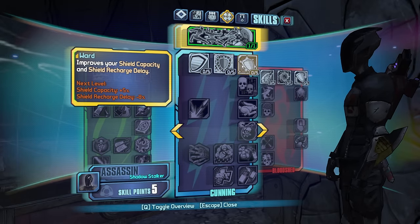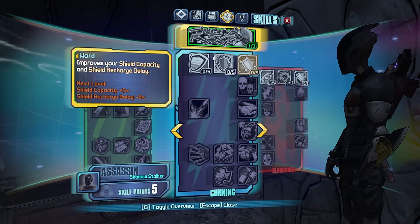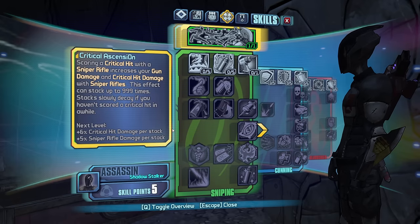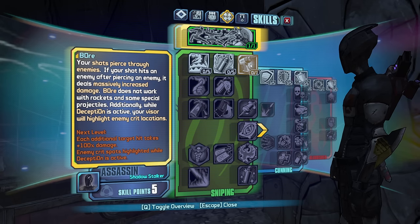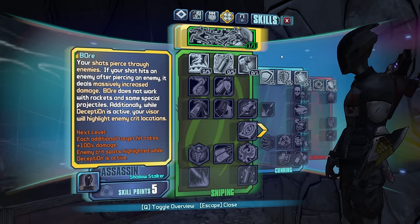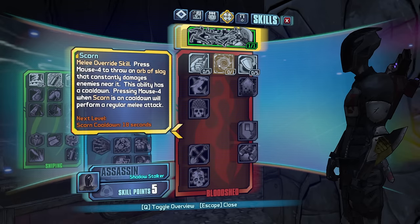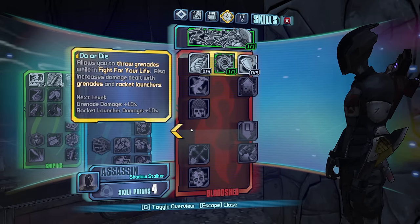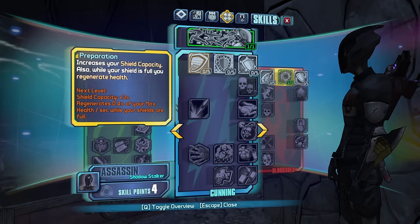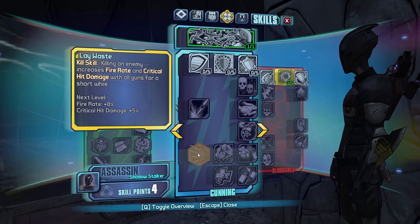Wow. Three - our shields - this is the most shield skills I've ever seen. And Boar? Oh my gosh. With all these shields, we're taking one point in Scorn. This is from Maya's capstone. It's going to help us slag up enemies. Willing, Ward, Myelin, Preparation - this is just an absolute ridiculous amount.